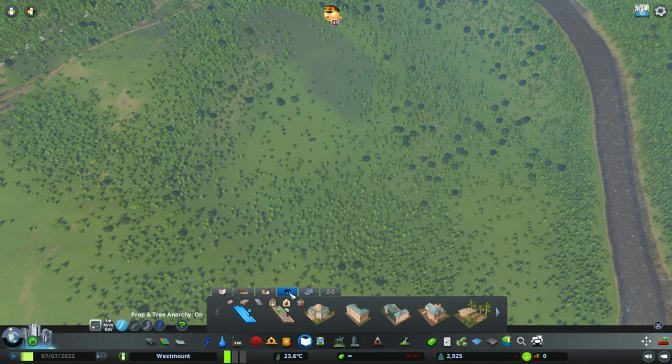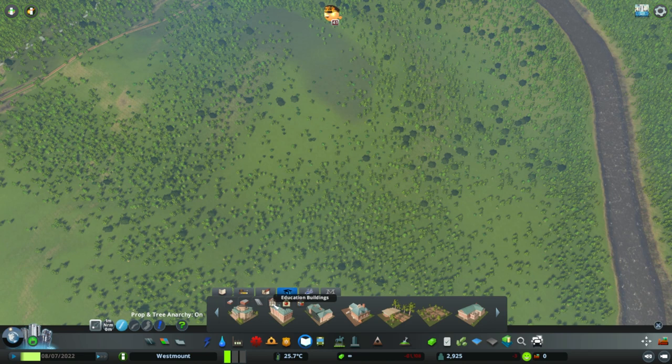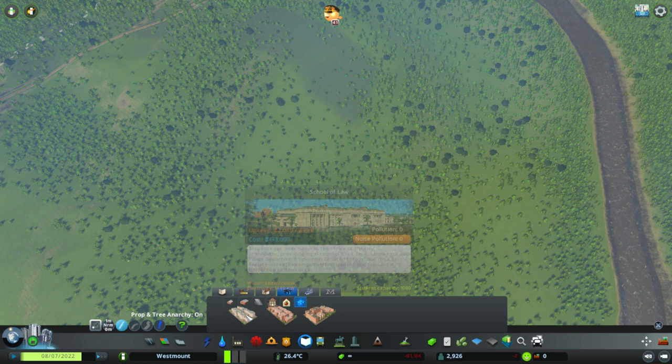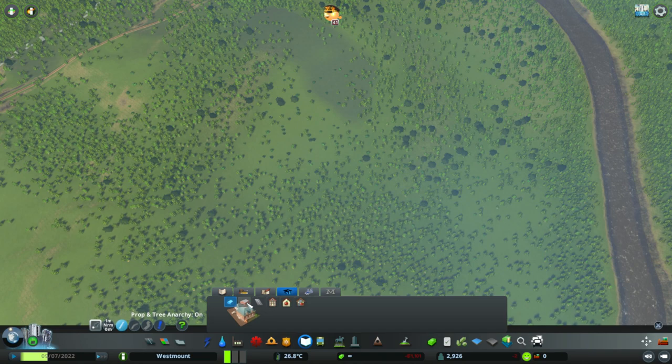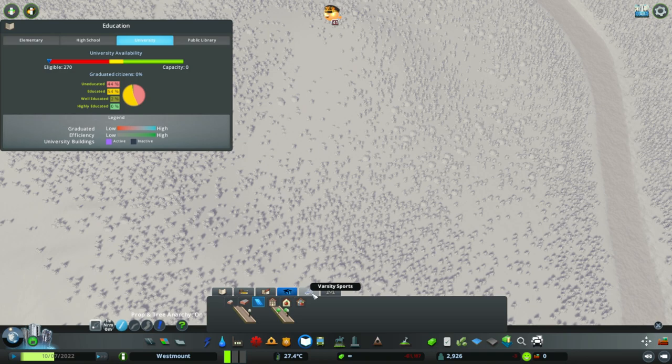So we can now go into here and have a look at campuses. There are a few different campuses we can build. A university administration building is your basic university. We can look at education buildings, supplementary buildings, faculties. Here are your faculties: there's a school of law, school of medicine, the school of science. We can do it by small buildings, groundskeeping, or large buildings. And then there's also university path and university path with decoration.